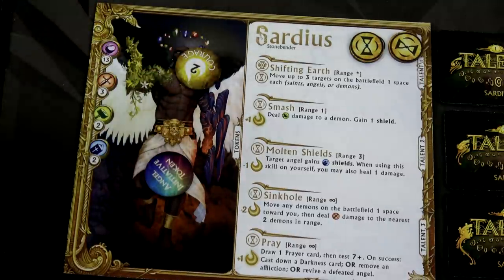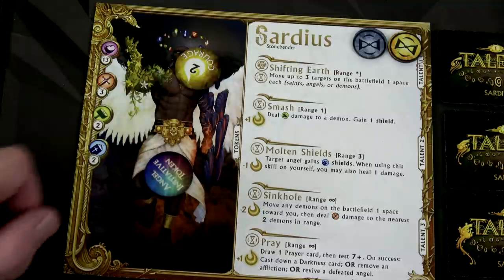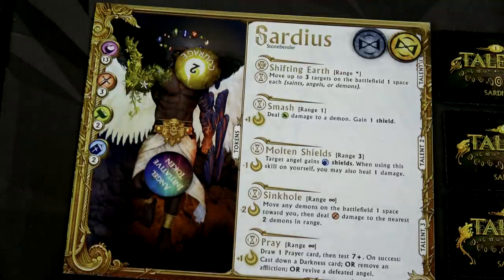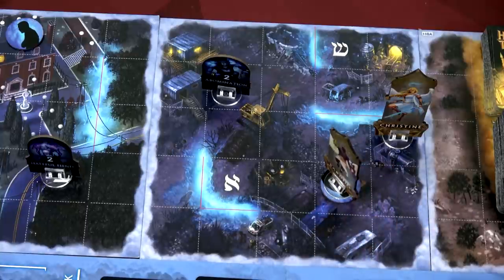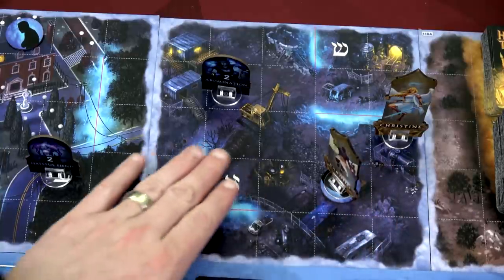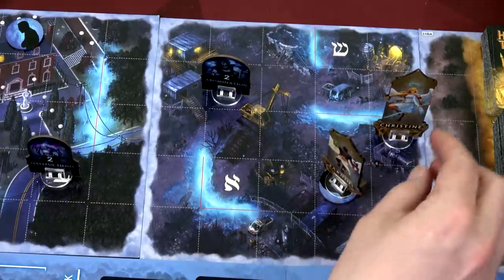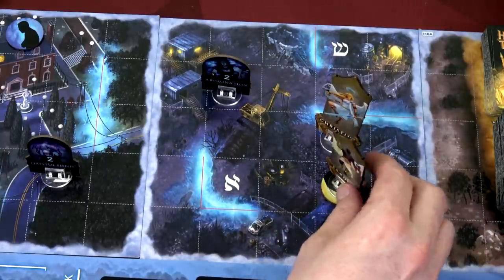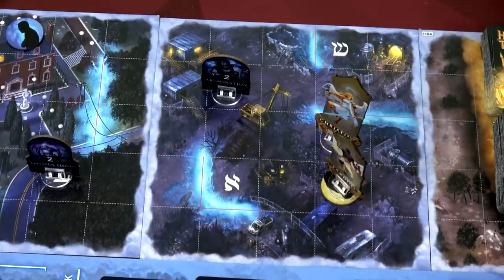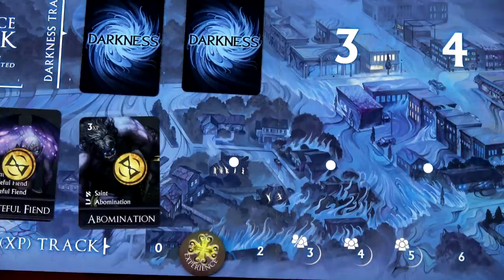We just completed our Shifting Earth as a free action. I'm going to do it again - and because I'm doing it again in the same round, I now have to spend an action. We'll move the Saint up, have Sardius move onto the same space, and move Christine up one space as well. You can do that with a Saint because think of the Saint as an actual person in this land - we're more in the spiritual world above. Since we've ended our movement adjacent to or on the same space as an oppressed Saint with no demons adjacent, we've immediately had them protected and gained one XP.